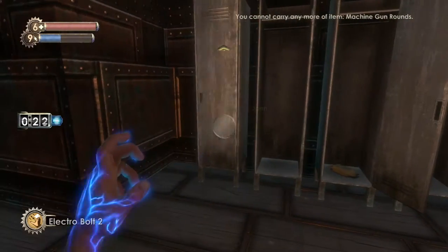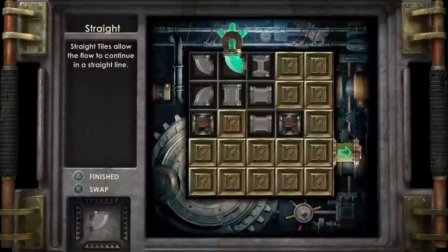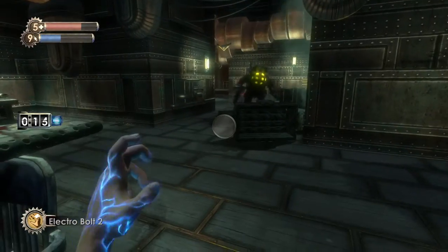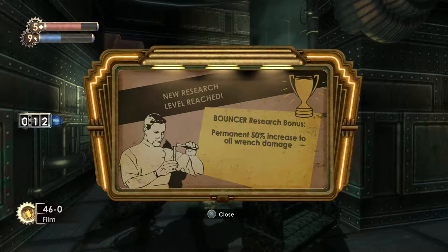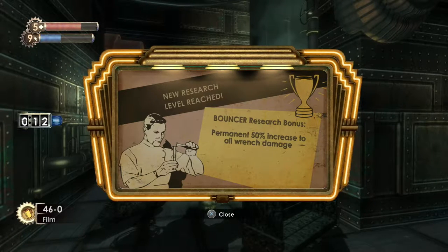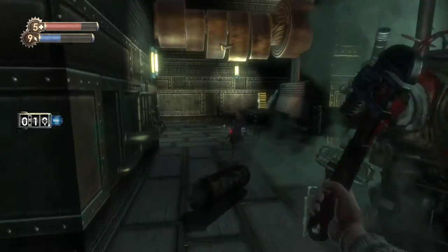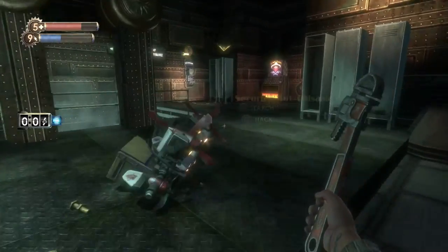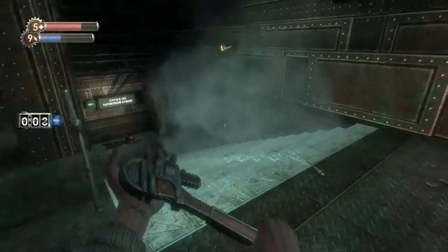Need to be a bit more careful. First aid kits — we can use those right now because of our failed hacking attempts. Let's pick up the dollars. Let's open all these lockers because I thought there was one with an audio diary — but I'm mistaken. What in the hell is going on — why are these locks so difficult? A permanent 50% increase to all wrench damage — that is a very nice break. I don't think I'm going to be using much else than the wrench right now.